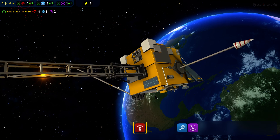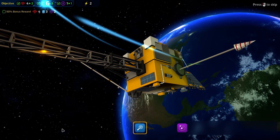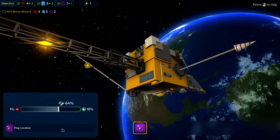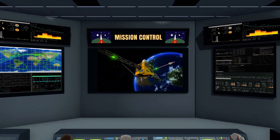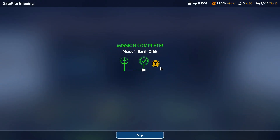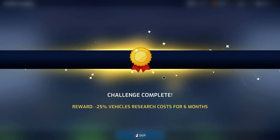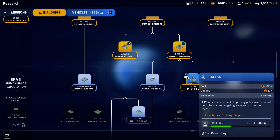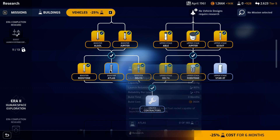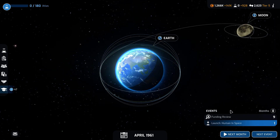That was close — it hit 1% or maybe 2%. There we go — we should get the bonus now. Congratulations from mission control — completing the only phase of the satellite mission. We have completed 3 milestones: minus 25% vehicle research costs for 6 months. Since we have that vehicle cost reduction bonus, I'm going to switch my research down to vehicles now, keeping the percent still allocated to the PR office. Now it's May of 1961.